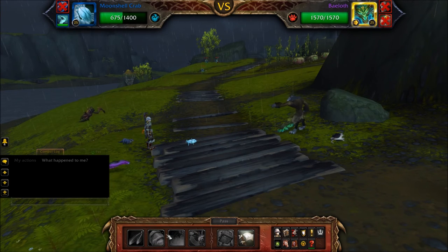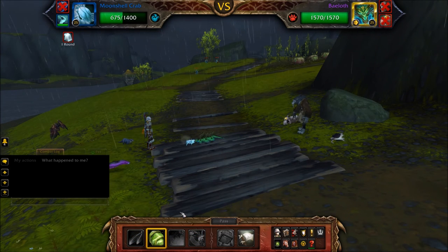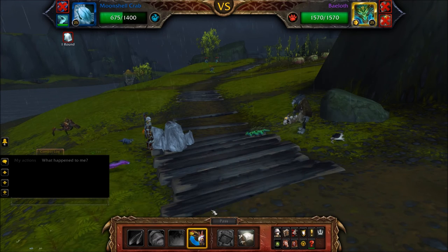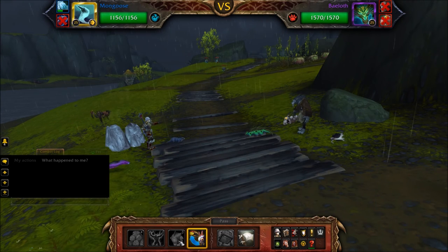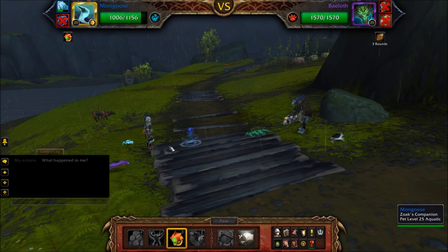Once Wumpus is defeated, Bailoff will enter the battle. Cast anything with your Moonshell Crab — you will be stunned. Once stunned, swap in your Mongoose. Then cast Dive on cooldown and Gnaw until Bailoff is defeated.